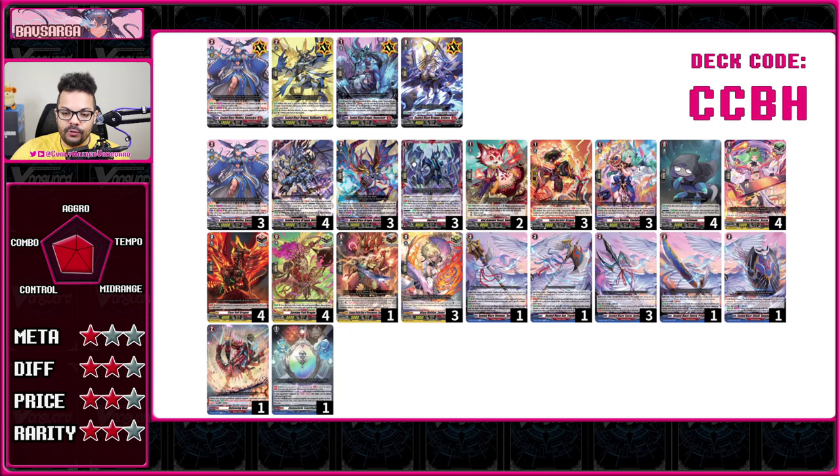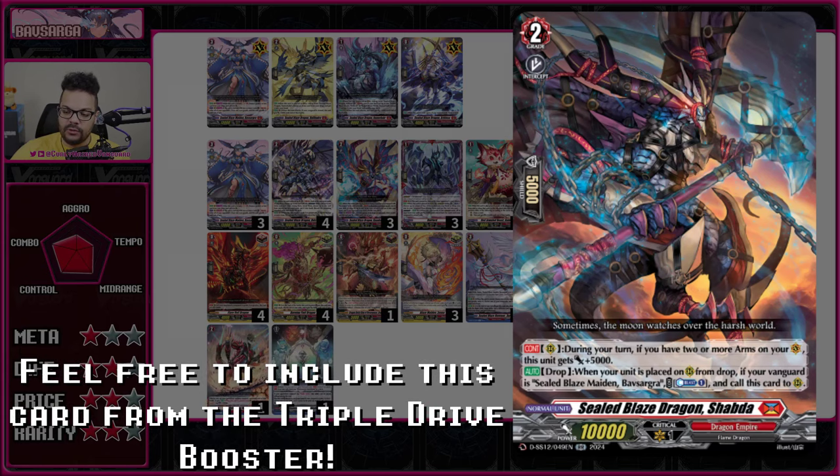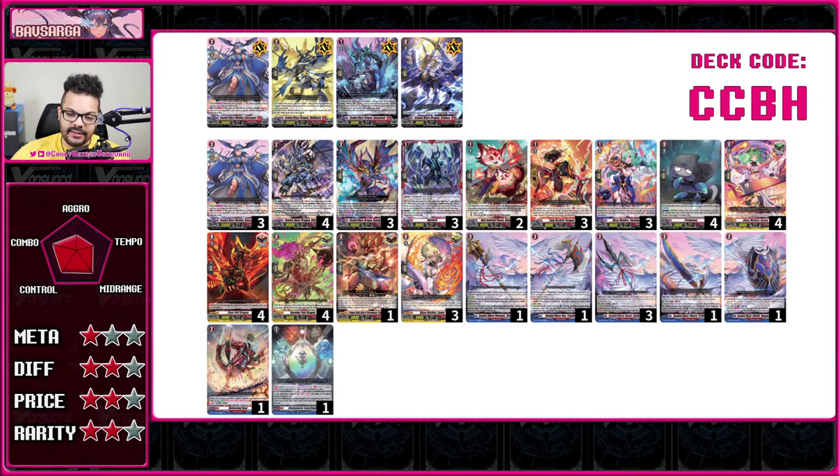She also has a skill to Soul Blast 2 and retire all of your opponent's front row rearguards, and she also gains a crit. The Arms have skills that let you ping your opponent for one damage, guard with an extra 10k shield on your opponent's turn, get an extra 10k attack on your turn, draw a card, Guard Restrict, and retire one opponent's rearguard. It's a bit clunky and piece-reliant — if you don't see your weapons you can't do much. It's a three-attack deck that people hope gets more done with it in the future.